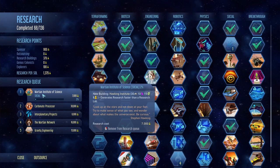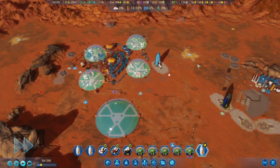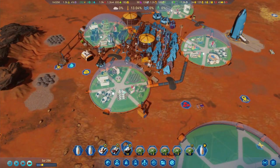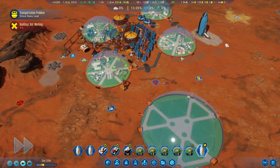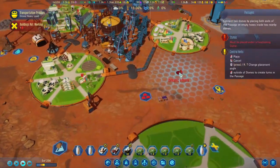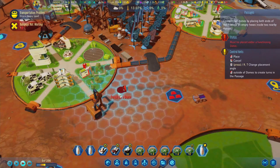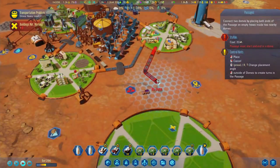We're going to have the Martian Institute of Science boosted to the front - that's going to be 7,000 RPS. We've just had two rockets land. Coming back to the research, we're going to leave this small dome for research purposes. We'll need to connect them up temporarily, so let's get one of those passages over here. We'll have to take one of those sparks out, which is okay.